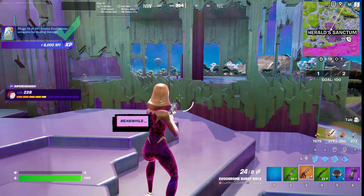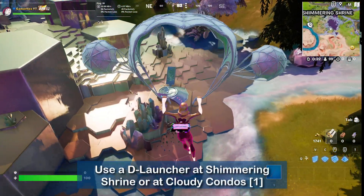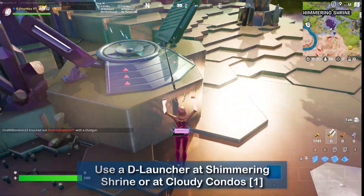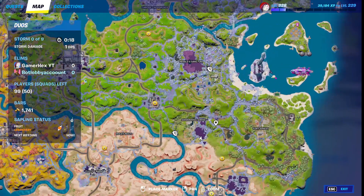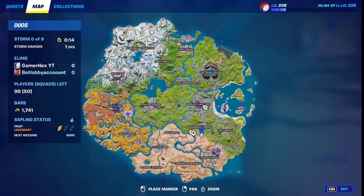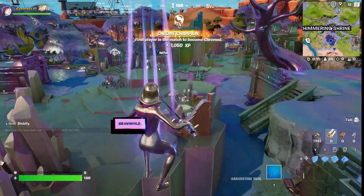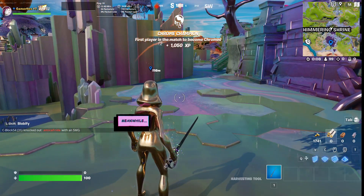For the third challenge, it's quite easy. All you have to do is come to this exact location shown on the minimap, then use the de-launcher. Once you use the de-launcher the challenge will be done — easy.